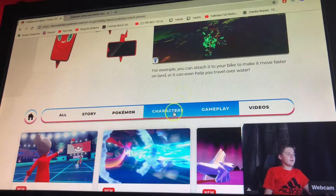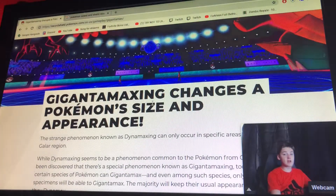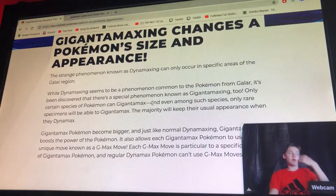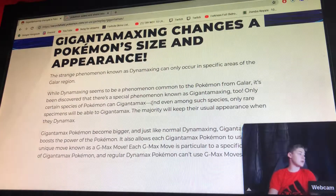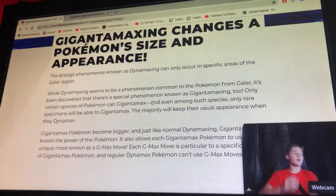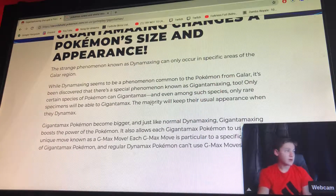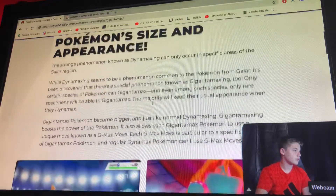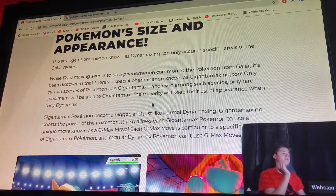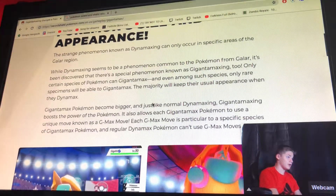The last thing I want to go through in this video is Dynamaxing. The strange phenomenon known as Dynamaxing can only occur in specific areas of the Galar region and appears to be common to Pokemon in Galar. There is also a special phenomenon known as Gigantamax — so there are two: Dynamax and Gigantamax. Only certain species of Pokemon can Gigantamax, and even among those species only rare specimens will be able to Gigantamax, while the majority can only Dynamax.